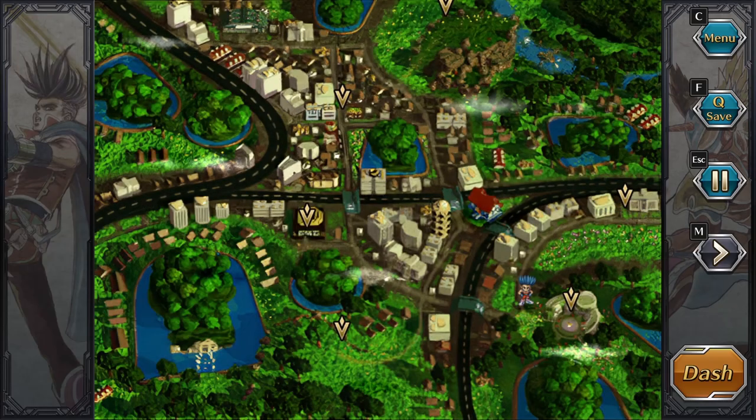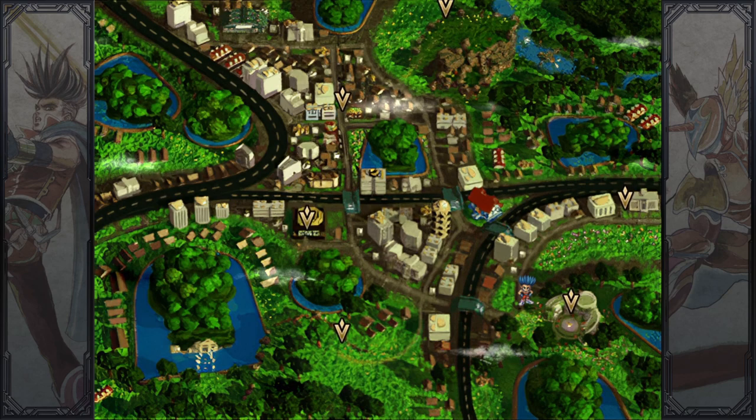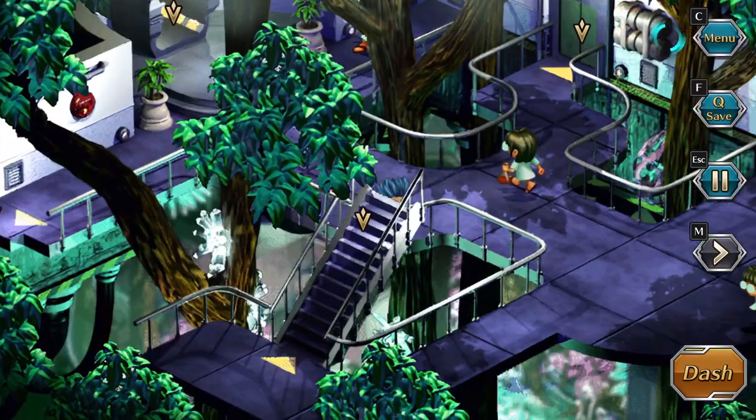To find the Spriggan Suit, there are three ways to find it. I'm going to talk about the first one that every character can get. It's RNG as always. For old players, they already know what I'm talking about. For new players, all you need to do is go to Strike and then go to the Bio Research Lab.